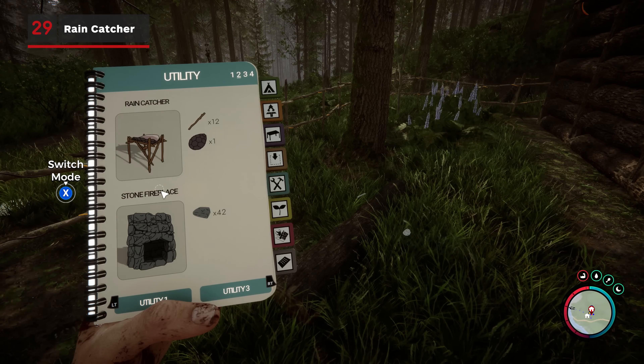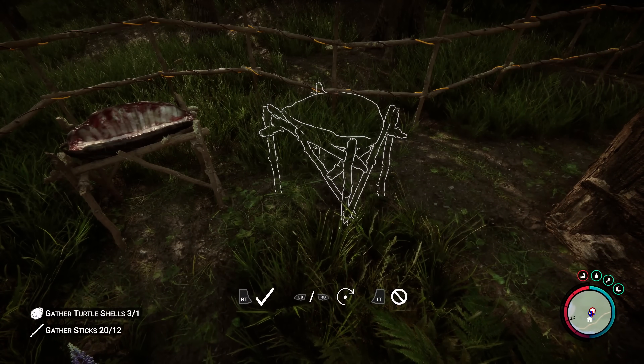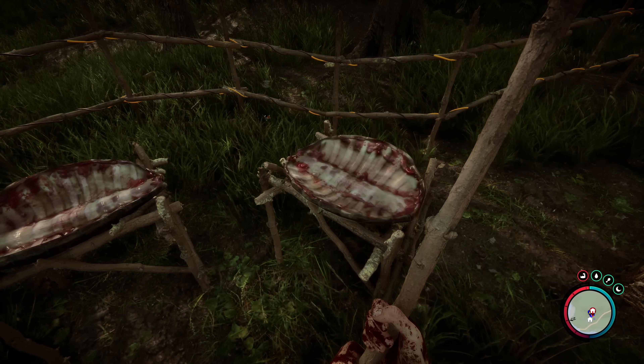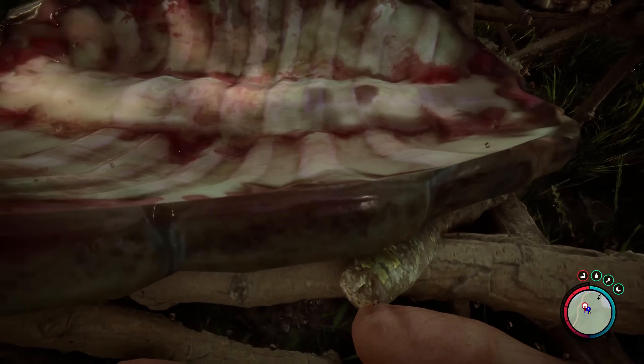The Rain Catcher, one of the most useful blueprints in 2014's The Forest, has finally made its way to the sequel with its inclusion in patch 2. As the name suggests, this handy contraption collects safe drinking water whenever it rains, and at the cost of a single turtle shell and a few sticks, it's worth doubling up when starting out.